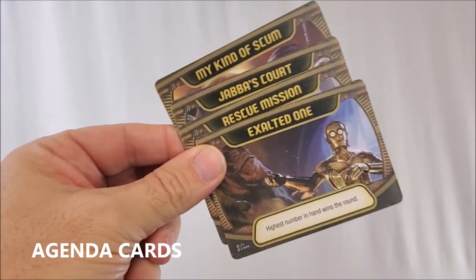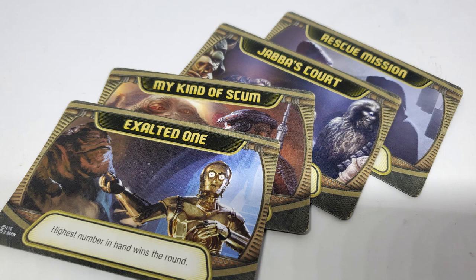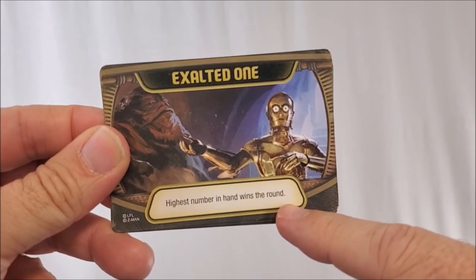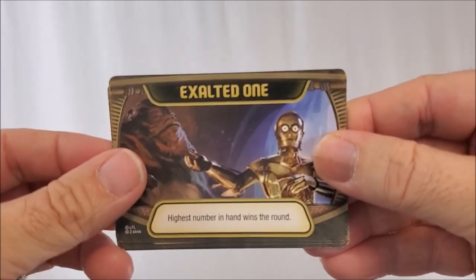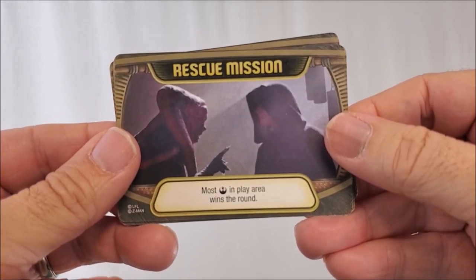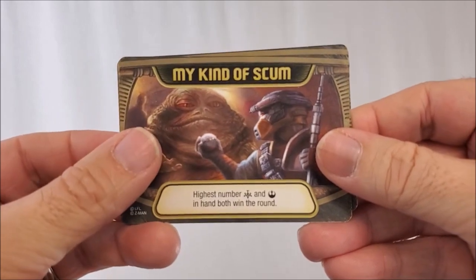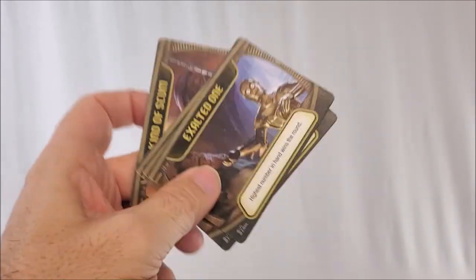You're also going to get four agenda cards and you will only play with one per game. A winner is the first person to score four tokens within one game. Let's say you start with Exalted One, which the game recommends — the goal of this is highest number in hand wins the round. You'd leave this card out as the goal for the entire game. When it's time to play a new game, maybe you'll select Rescue Mission — the most Jedi in play area wins the round. Then you could go on to Jabba's Court — highest sum of palace cards in play area wins the round. And My Kind of Scum — highest number of palace and Jedi in hand both win the round. You'll have a lot of fun with your friends picking an agenda to play.